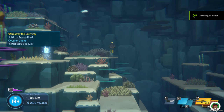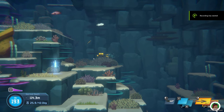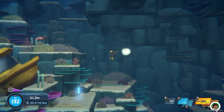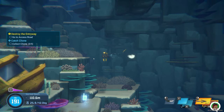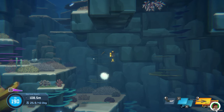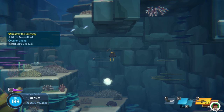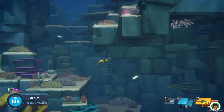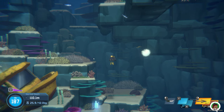You probably might have noticed small creatures swimming in Dave the Diver, but you couldn't catch them. That's because you didn't have a bug net. You can get the bug net by just progressing through the game. To unlock the bug net in Dave the Diver, you need to complete Maki's quest and gather specific ingredients in Chapter 2.